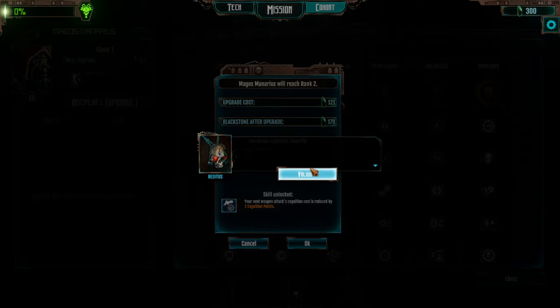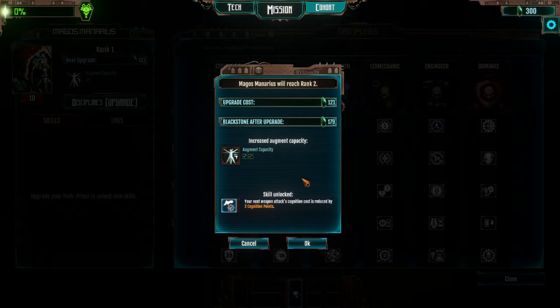In order to upgrade, you must have enough Blackstone. When you rank up, you'll gain augment slots, skills, and body parts. It costs about half of our Blackstone to increase augment capacity, and we get a skill with it.